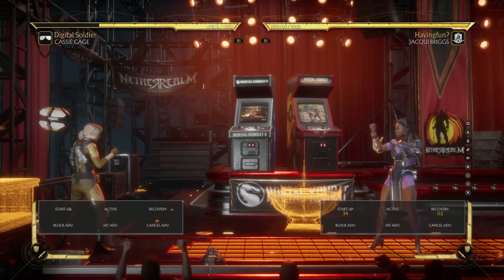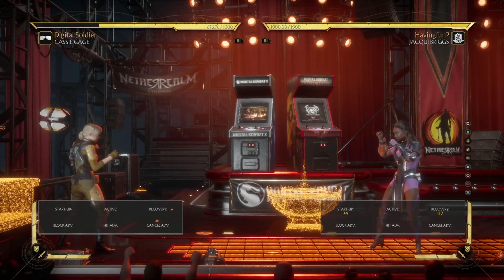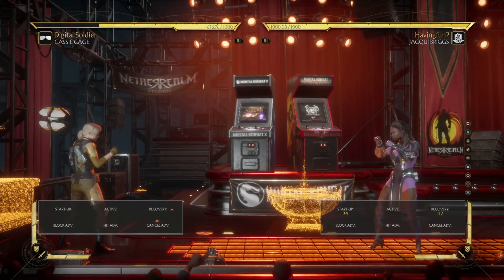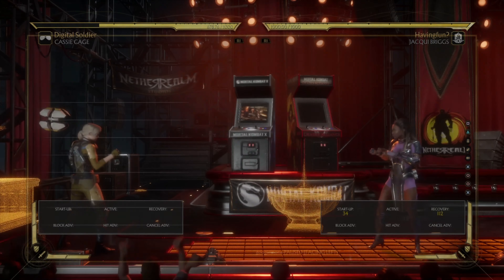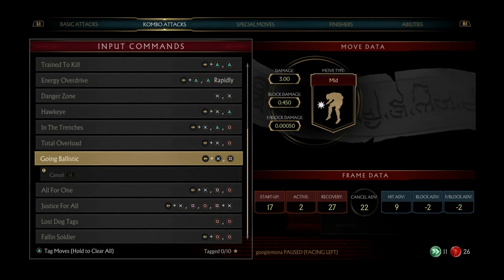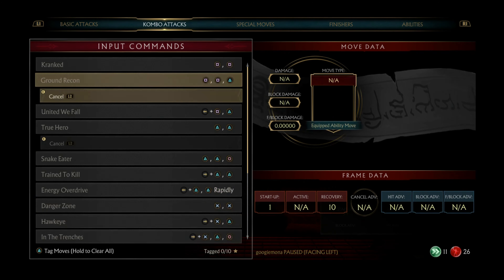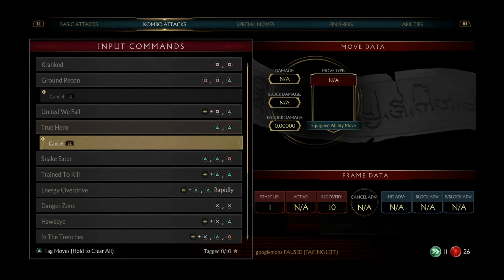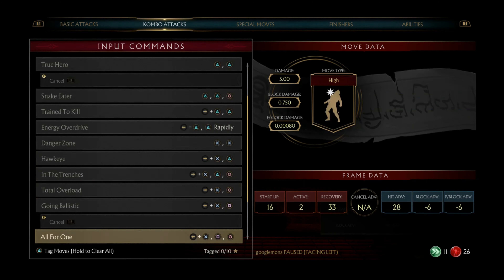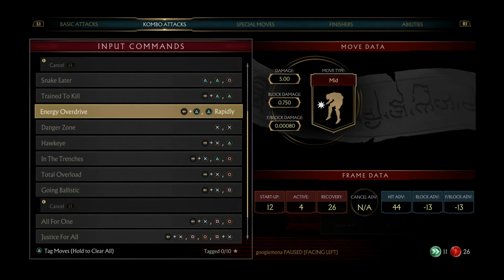I've chosen Jackie today because she's a little bit more complicated — her stagger pressure is also improved by her ability to cancel some strings. She has three strings she can cancel: one-one-two cancel with L2, two-two cancel with L2, and her main cancel string which is four-three-one cancel. Here's what they look like.